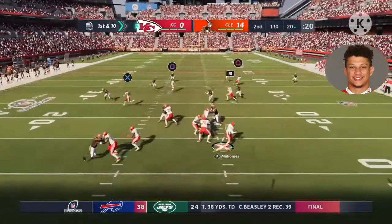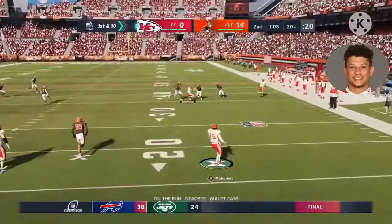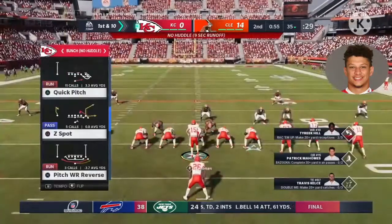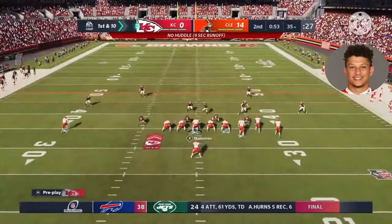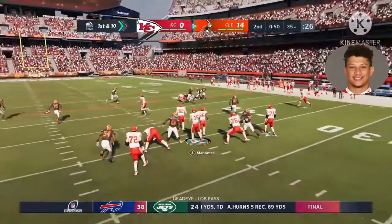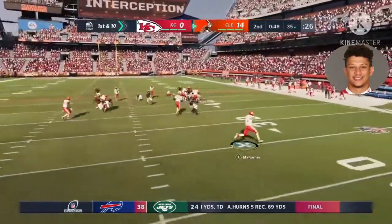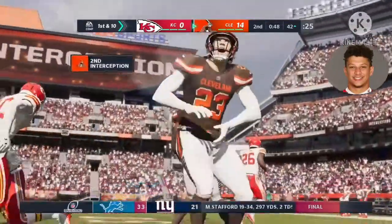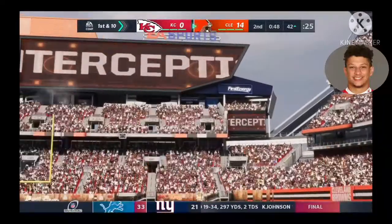Throwing on first down is Mahomes, eluding the pressure right, and he's brought down getting this one up to about the 35 — 15 yards on the pickup and the drive starting very nicely. But when this ball's tipped and intercepted, picked up by Andrew Sandejo, the return goes out to the 42-yard line.